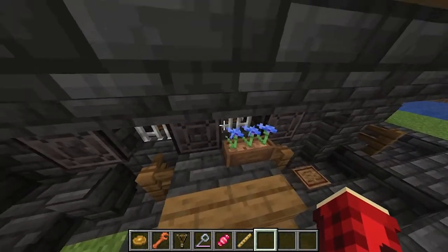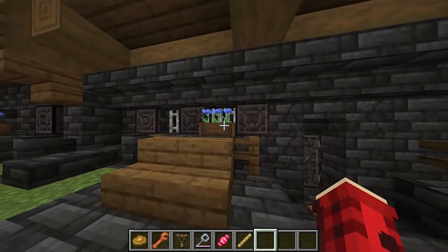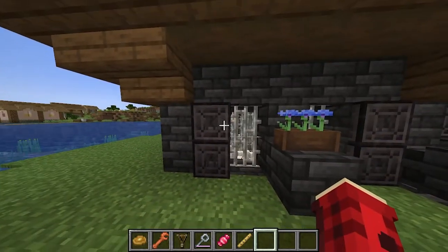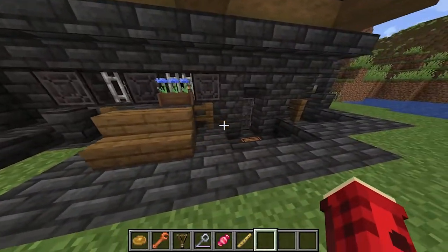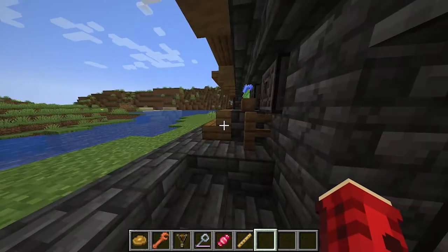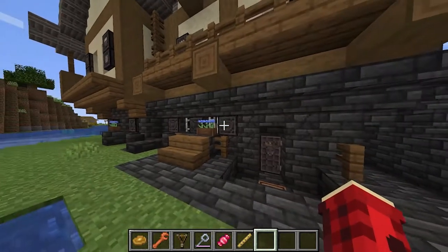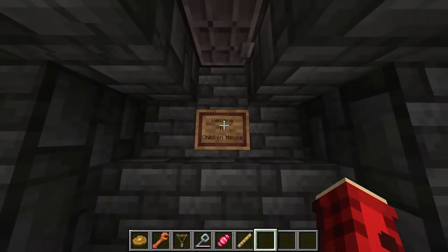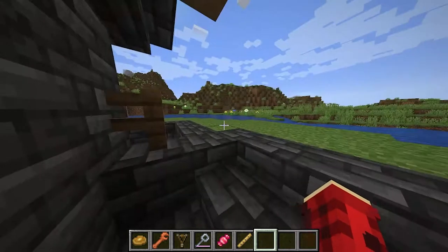First we get these cute little flower pots where you can put a single flower in it — you can't put the double tall ones, but that's okay. They look super duper cute. You also get these super nice netherite doors if you build in the dark or medieval style, which I do. And you get a nice welcome mat where you can type in your own welcome, which is super cute. It works like a sign, but it's a welcome mat.